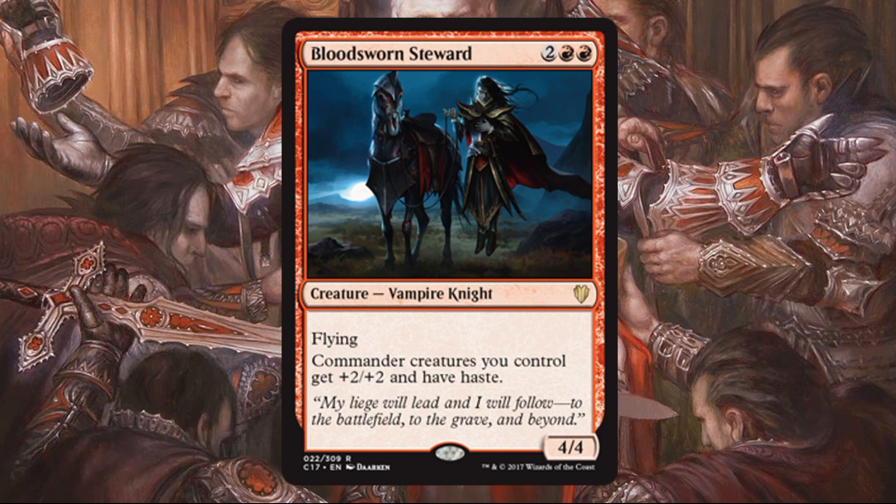Bloodsworn Steward — another card I'm really high on. Two red and two for a 4/4 flying Vampire Knight. Commander creatures you control get +2/+2 and haste. Giving your commander haste is awesome because it speeds things up and gets that extra damage across. But even if that weren't there, a 4/4 flyer for four in red is just phenomenal on its own — super high power level. This will be a great card not only for this vampire deck out of the box but in a lot of commander decks that support red. The only critical thing I'll say: I don't know why he needs a horse if he can fly, but here we are. Great card.